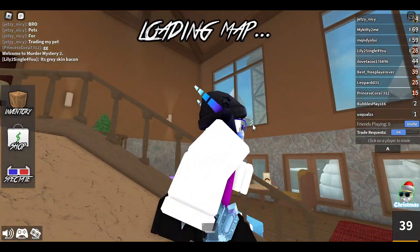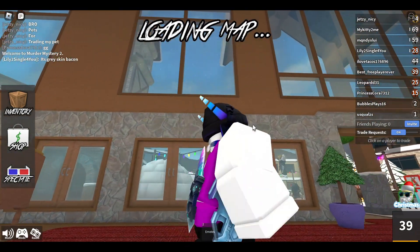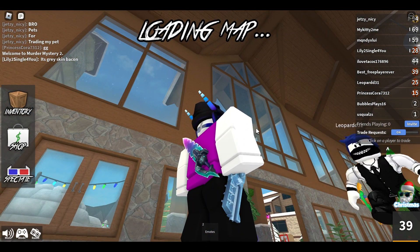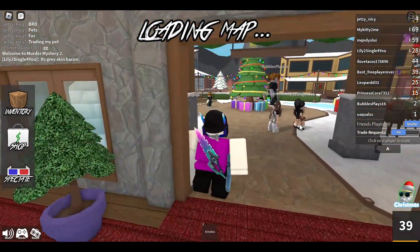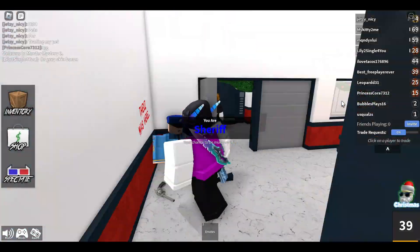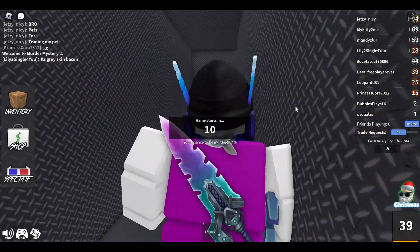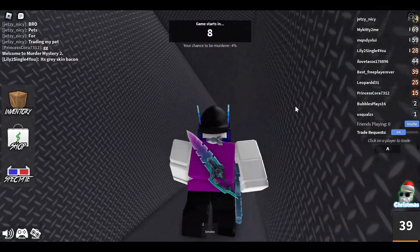I just traded my Minty for a Plasma Blade, so now I have two different items from two different sets, and both sets are worth the same amount. What I'm going to try to do is get at least one of the sets and then try trading it for something like an Ocean, around 100 or so value.